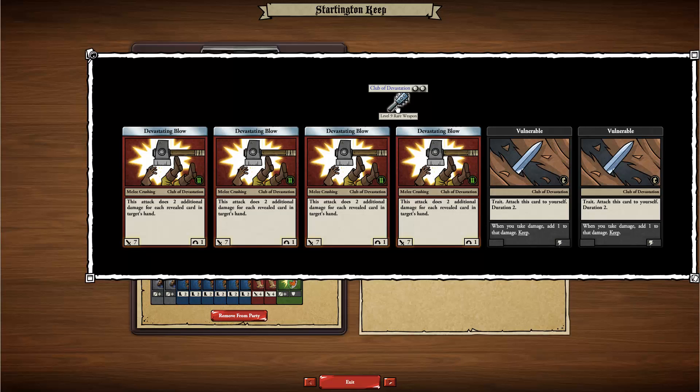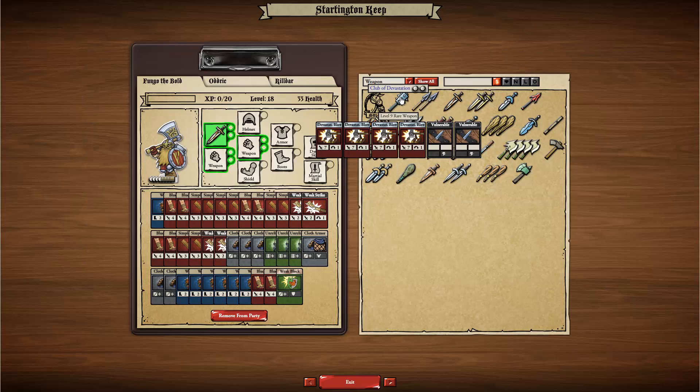For example, this club of devastation has four really good attack cards and a couple of black drawback cards. But I might actually want to take those drawbacks in order to get access to these devastating blows.